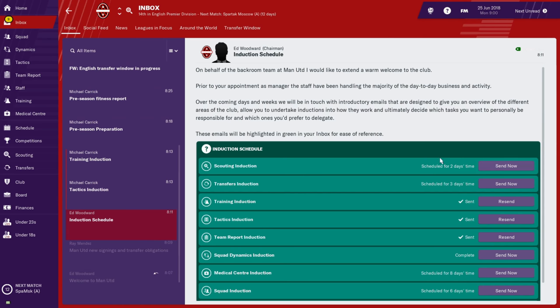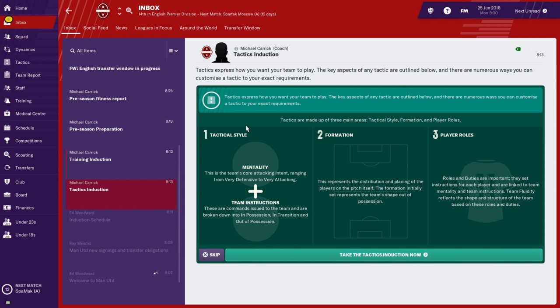Go into the induction schedule as well. On behalf of the backroom teams of Manchester United, they extend a warm welcome. Prior to your appointment the staff has been handling day-to-day business. Over the coming days and weeks they'll be in touch with introductory emails giving you an overview of different areas of the club and allowing you to decide which tasks you want to personally be responsible for. You can respond to this if you want — it doesn't really affect your game.